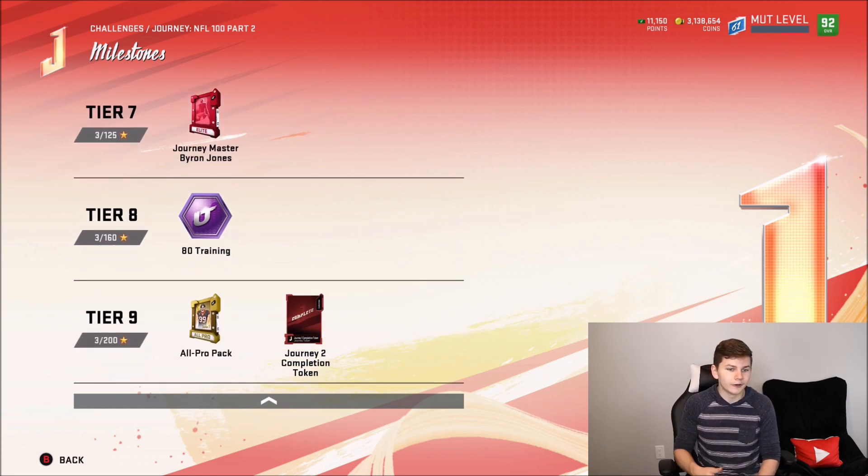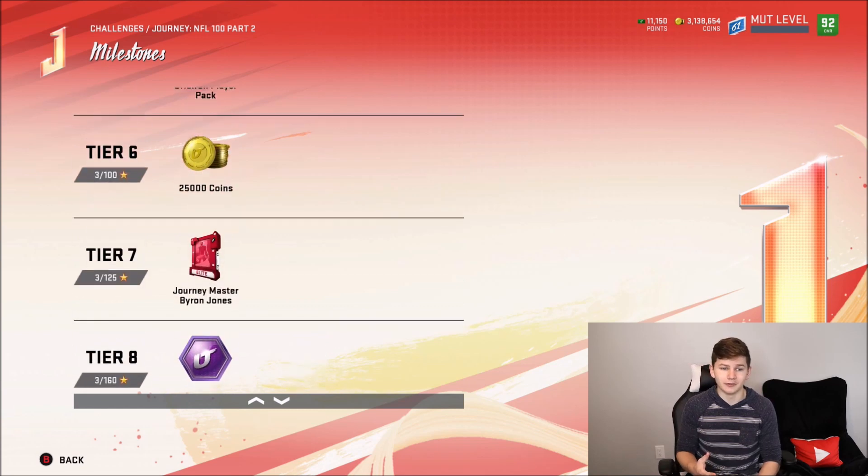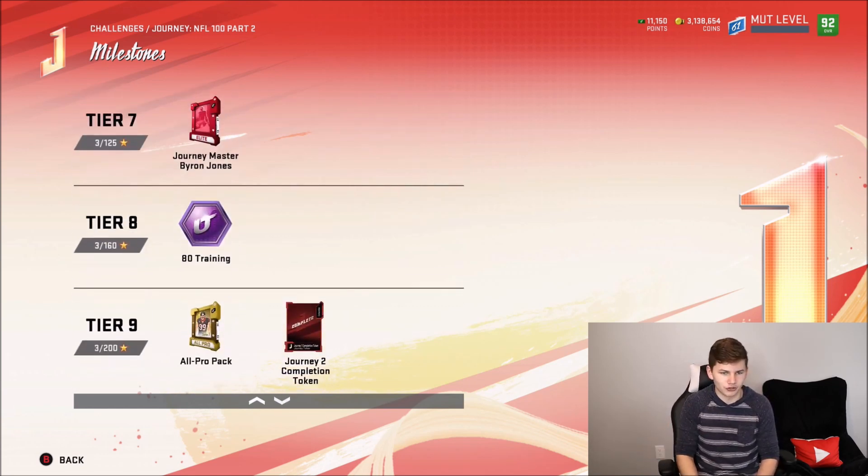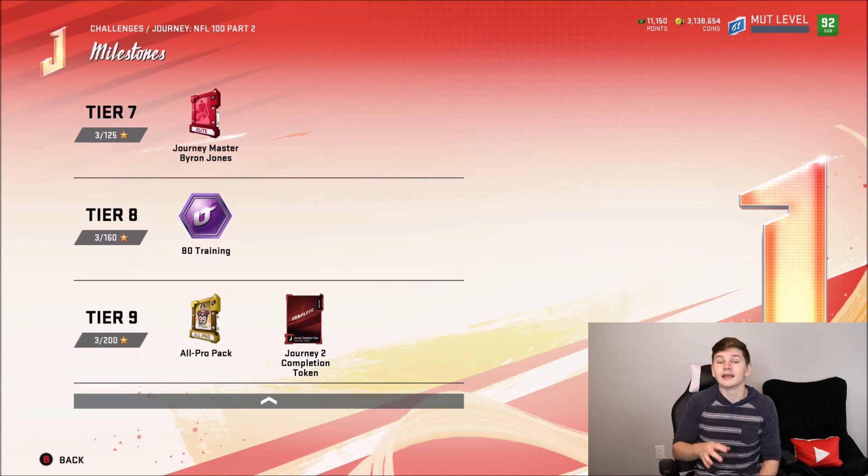You also get 80 training gear, and if you manage 200 stars, you get an all-pro pack and the Journey completion token. I didn't even get the Journey one completion token, and I don't know if I'm going to get Journey two — but honestly, I wouldn't worry about that. My personal recommendation: just go for 125 stars for now, get the Journey Master Byron Jones. You can always come back later for the completion token and the all-pro pack.